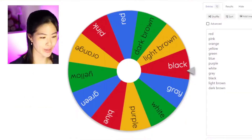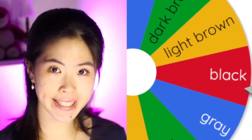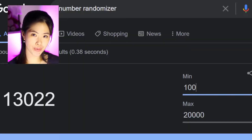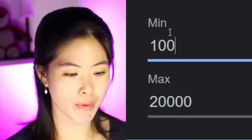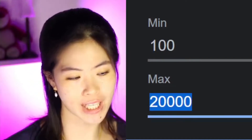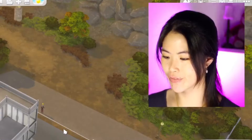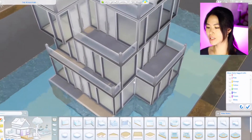As you guys can see, I already put in all of the colors that are in the filter, and I already put in this number — minimum 100 simoleon and 20,000 as the maximum budget for every level. Okay, let this challenge and suffering begin!